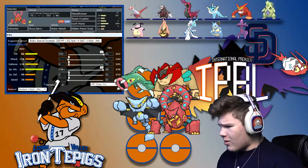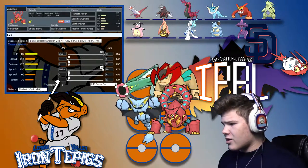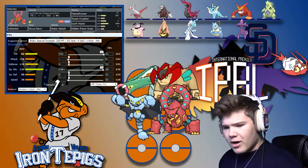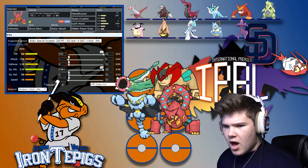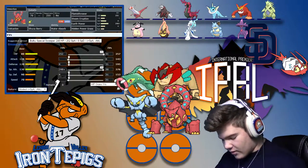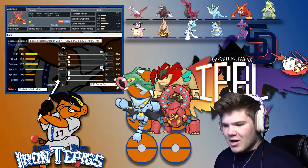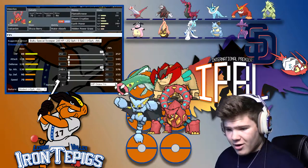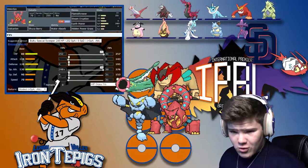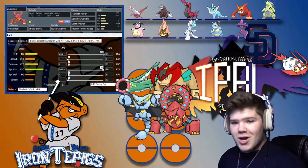Earth Power — Ground coverage overall against his team is just very good. I believe Gorgice is actually his only resistance or immunity to it. We're running a lot of Special Attack investment — as much as I can with the Hidden Power Grass EVs. This is built at level 50 and then put to level 70 because the event requires level 70 to export it. I put a lot in Special Attack, so this thing is going to hit very hard. If it can, it's going to be able to take a Ground-type move and just hit back super hard. Volcanion should be very nice this match.